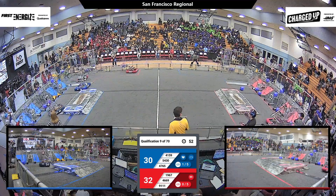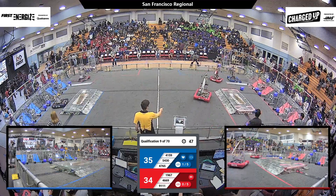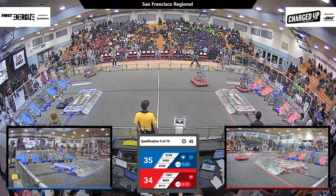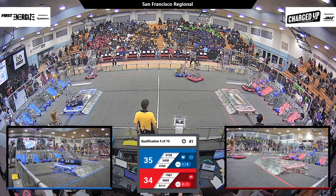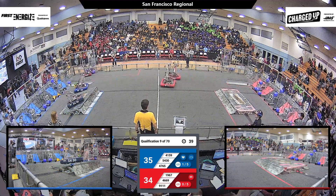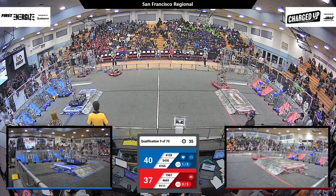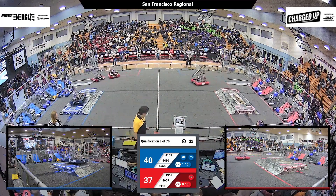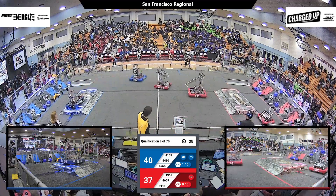46-69. Janksters grab a cube from the loading zone and head over to their grid. One more cube to form a link on the ground, but instead they go for a mid-level shuffle on the outer grid. 39 seconds left. Blue Alliance is still keeping the lead, 40 points to 37. Red Alliance has been catching up with just two robots so far.